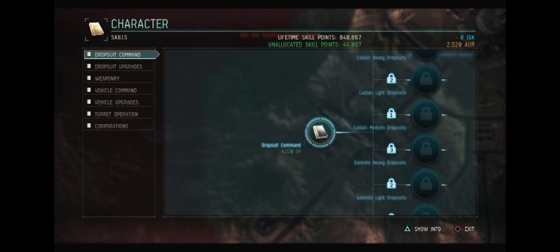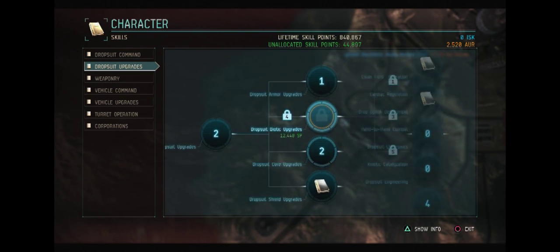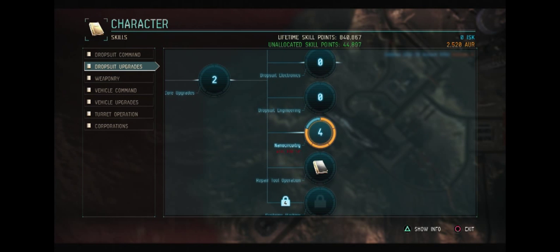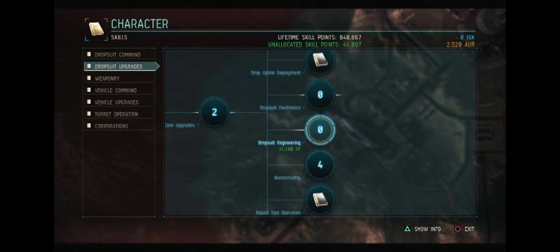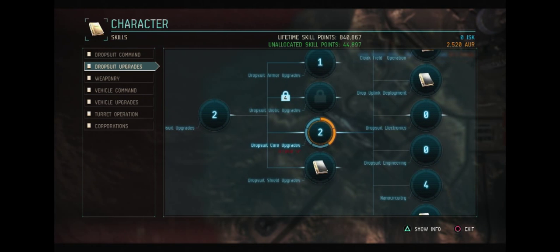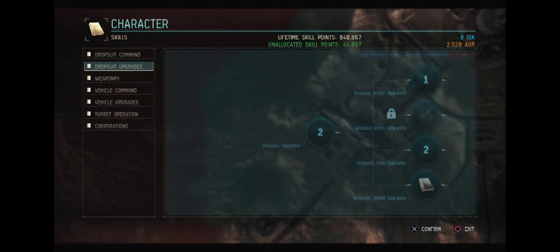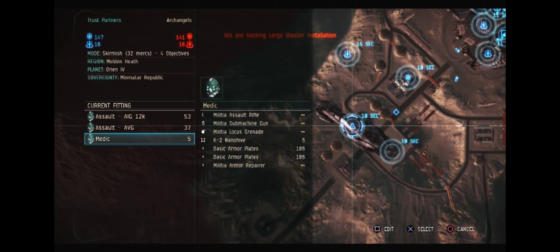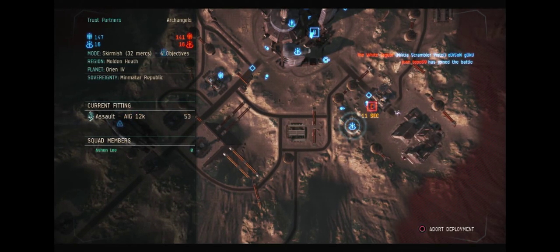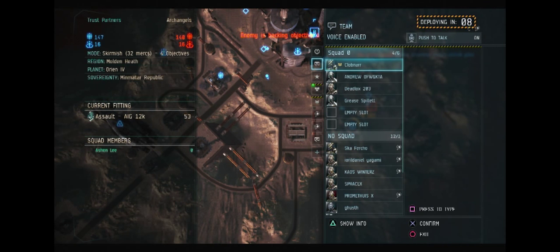At 840,000 skill points, I've put one point into armor and gone to nano circuitry 4 so I can have a repairing nano hive. Unfortunately, I don't have my engineering or electronics up, so I can't fit that repairing nano hive anymore — the changes to armor plates have made them harder to fit, requiring better fitting skills. That's why I've chosen to go with the militia armor repairer for a little more sustainability.